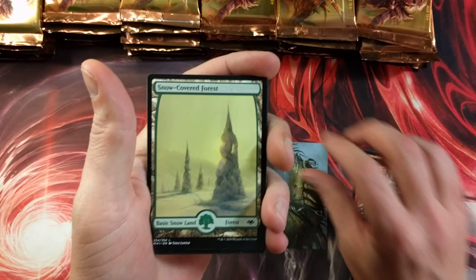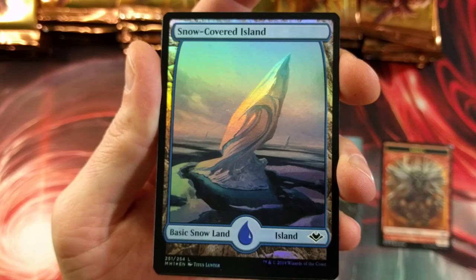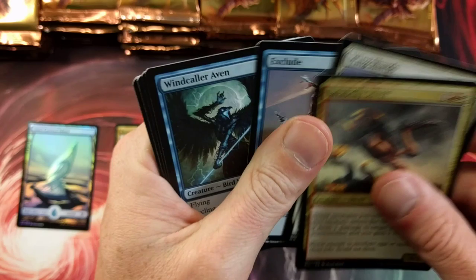Snow-covered forest — pretty cool. Oh my god, off the rip — look at that beautifulness. Basic snow land island. If you want to pull one of these lands that are foil, that's the one you're looking to get. Absolutely gorgeous. Reap the Past though — I just don't like it too much. And then we got some slivers.